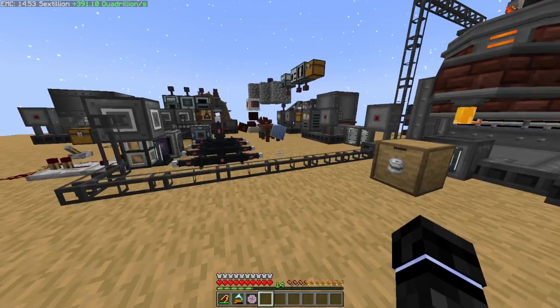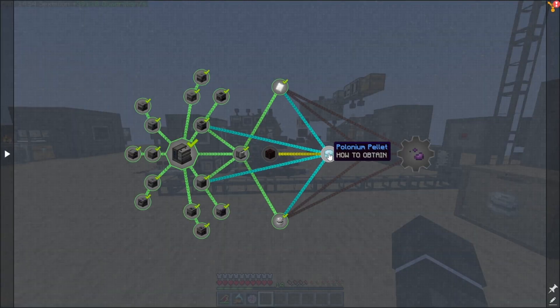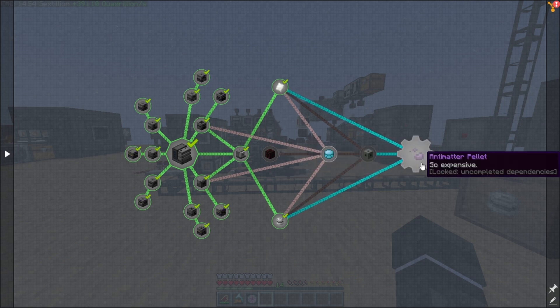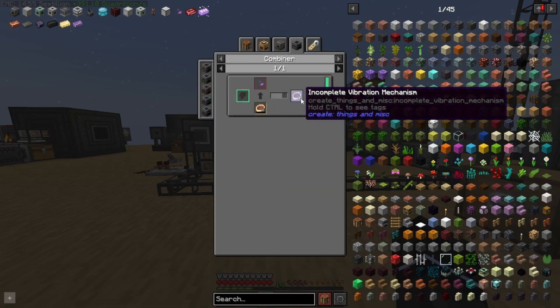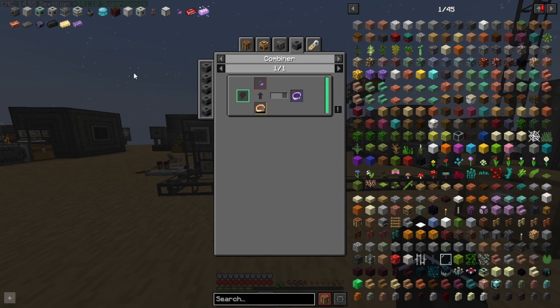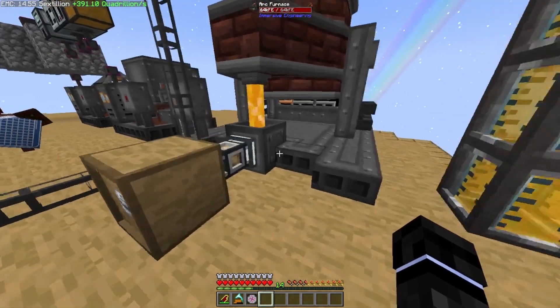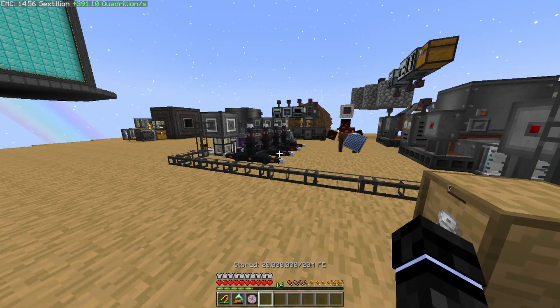We're hitting the end of the episode so I'm going to end here. Next episode we'll get back into Mekanism — we'll get polonium going, get the fission reactor from Mekanism going, and work up to making antimatter, then let that run. I think we technically only need one antimatter if we do things right, but I'm going to try to make at least 16 to be safe. Anyway, thanks for watching — if you liked the video hit the like button, hit subscribe for more, and I'll see you next time.